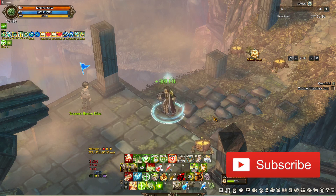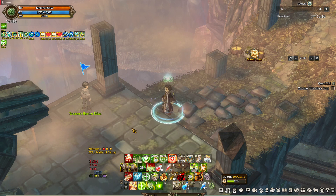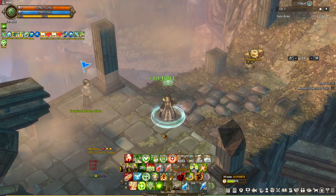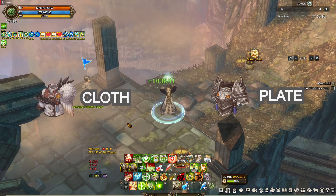Let's say you just decided that you want to heal in challenge mode to easily get in a party. Where are you gonna start? Of course, you're gonna select an armor. So what do you need? Leather, plate, or cloth? Leather is out of the question here, so we're gonna choose between plate or cloth.